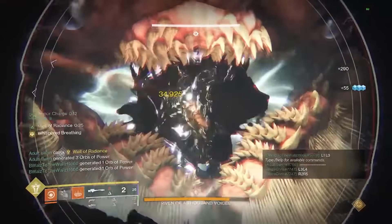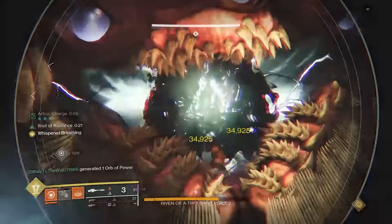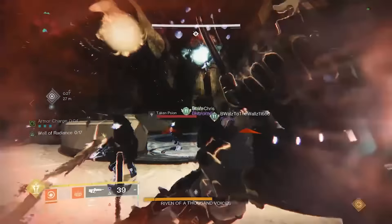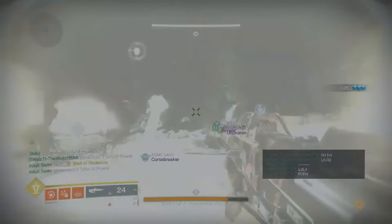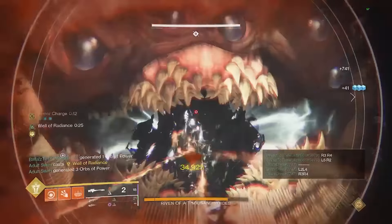Once the stunning team flinches her and calls out the eyes, Riven will leave and go over to the other side for damage phase. As soon as she shows up for the other team, drop a Well of Radiance or a Bubble and get ready to DPS. While you can damage her on the hand, as most seasoned players remember, her damage spot is actually the Taken blight in her mouth. You get about 10 to 12 seconds of damage before she will close her mouth and try to wipe the raid.